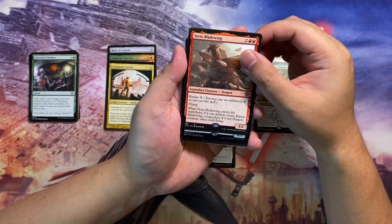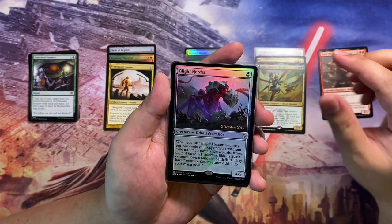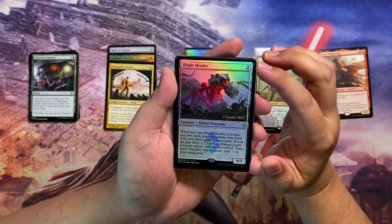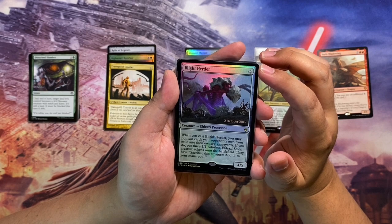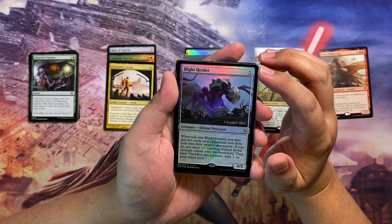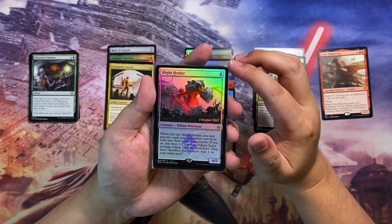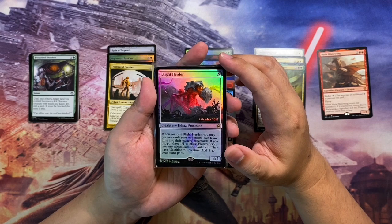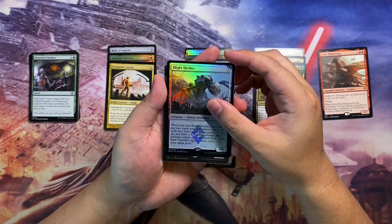Next we have Blight Herder — a pre-release or launch foil. It's a five-mana eldrazi processor, 4/5. When you cast it, you may put two cards your opponents own from exile into their graveyards; if you do, put three 1/1 colorless Eldrazi Scion tokens onto the battlefield that can be sacrificed to add one colorless mana. This is a good upgrade for my Eldrazi deck built around the Commander Masters Commander sets.